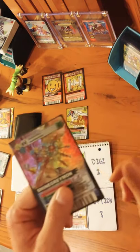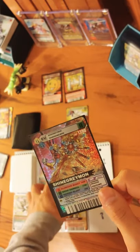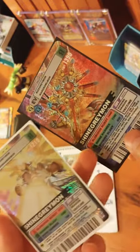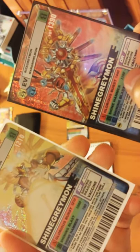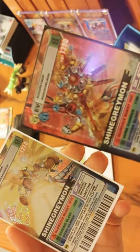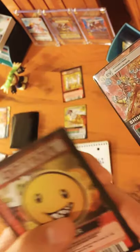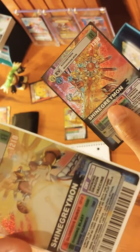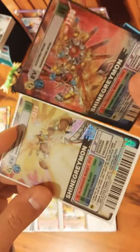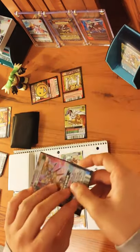ShineGreymon has 3 options: it can pass, attack the opposing Tamer, or attack their Digimon. I'll have ShineGreymon battle. They're both green, so they'll both use their green attacks — 1190 versus 1000. ShineGreymon will win, but it won't be enough to delete the opposing ShineGreymon unless I activate the Dark Power card, which decreases 1 opposing Digimon's HP by 200. I'll use that — putting it into the tapped position — so the opposing ShineGreymon's HP is now 1010. Now this ShineGreymon can delete the opposing ShineGreymon and remove it from the game. Deleted Digimon don't go into the Dark Area, they're just removed from the game. ShineGreymon goes into the tapped position.